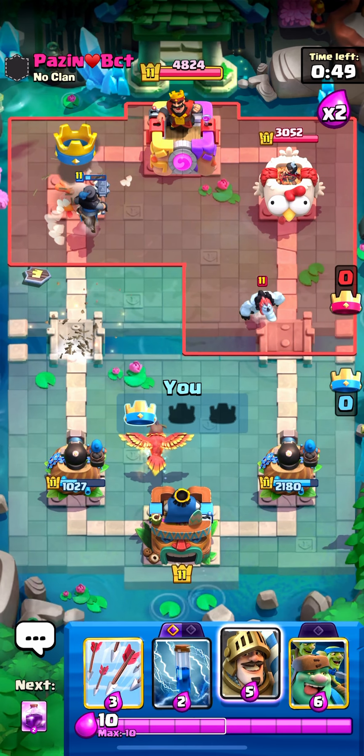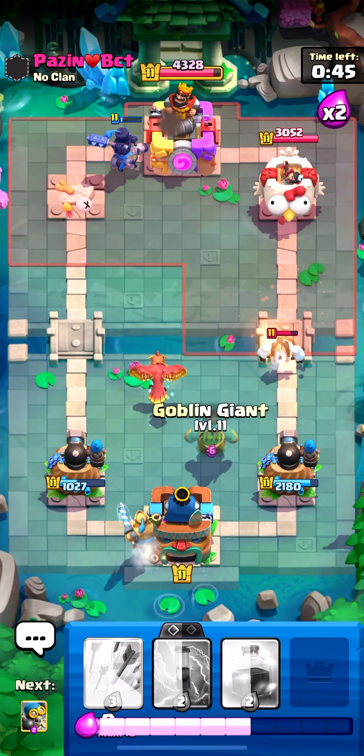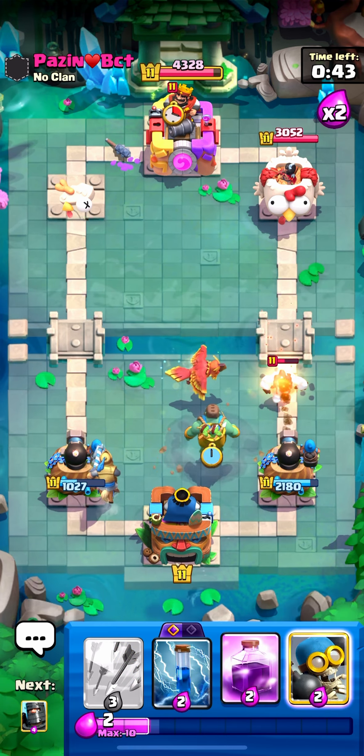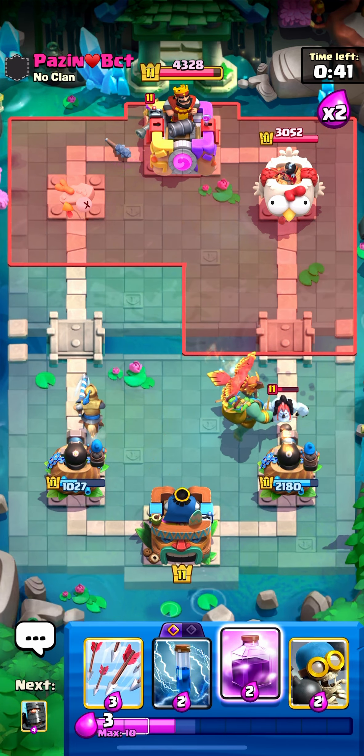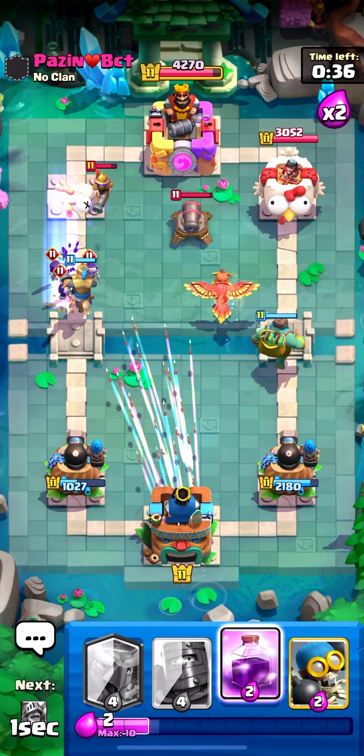Let's go, it's definitely gonna be able to kill it — that's so nice! I'll go prince in the back just in case he places hog. I might place hog on the right side, so I'm gonna go goblin giant on the right side. He goes musketeer in the back — I'll just zap that.